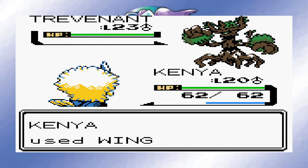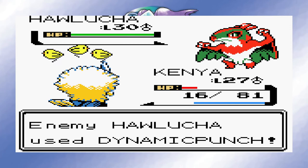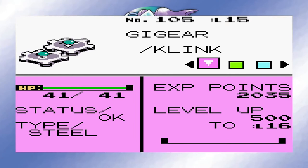Chuck's Fighting gym is up next. Kenya was easily able to beat down his Pangoro without taking a single hit, but his Honchkrow ended up nailing me with Dynamic Punch — twice in a row! That move only has 50 accuracy! That is insane! Thankfully, Jill was able to take him down without getting hit. After that, I spoke to the guy that usually gives you a Shuckle as a gift. This time, it turns out to be a Klink named Gygier — or Gigear, I honestly don't know. Nice to have the defensive benefits of a Steel type.